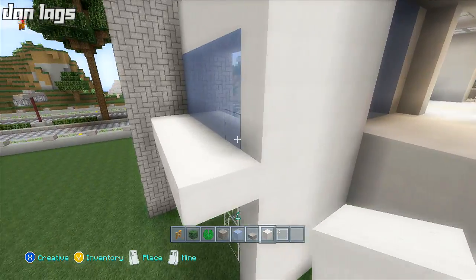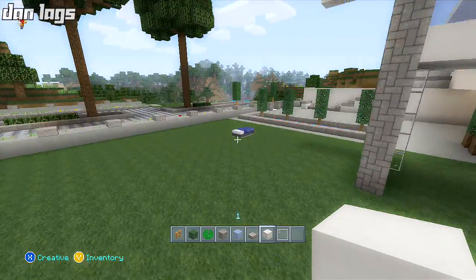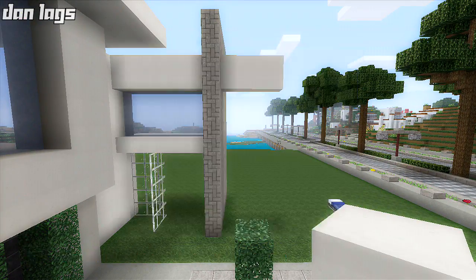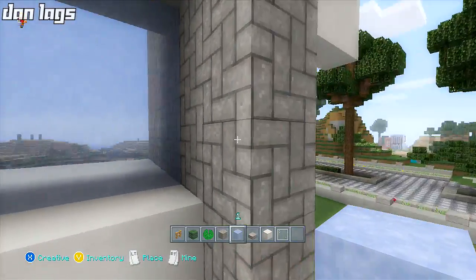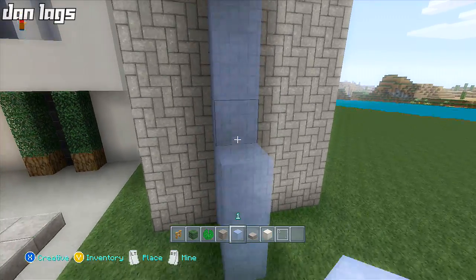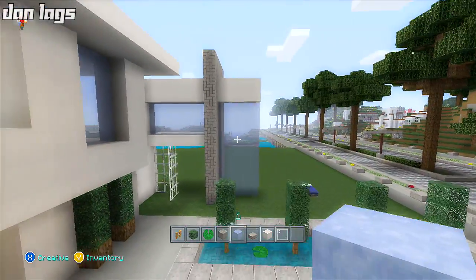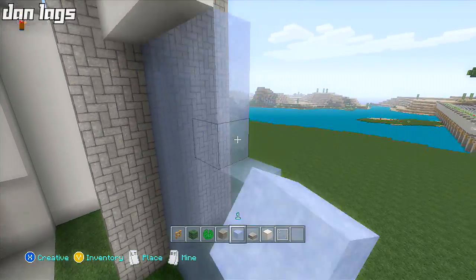Right off the bat when we come inside, I want to have kind of a staircase that comes down to a main area over here. But I think we should build the wall first — that'll be better in the long run. Let me get out some more ice — two blocks from here — and just make a big ice wall. Ice is kind of awesome in this texture pack; it doesn't look clear up close but from a distance it's like crystal clear.